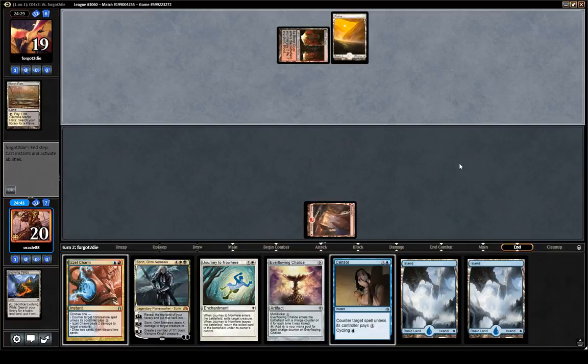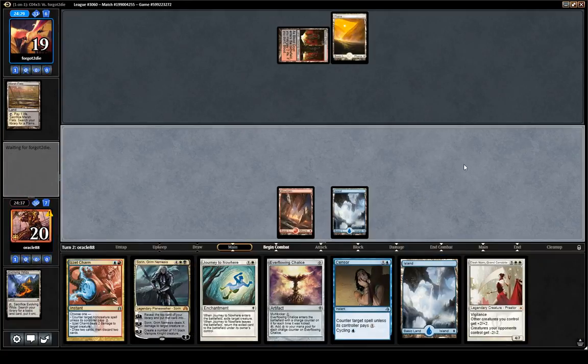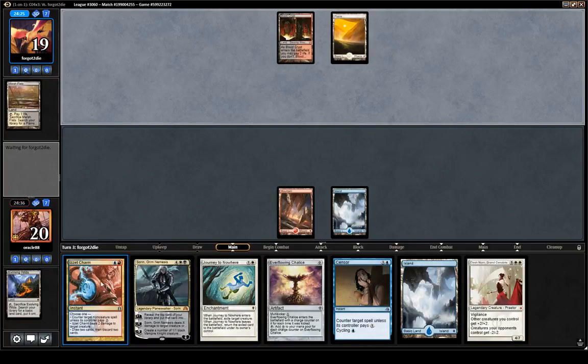We are way more likely to draw White later. Not gonna play anything here — next turn I can Chalice plus Sensor. Later in the game we are more likely to draw White than Red, so I think I'll try to get my one Red right now.